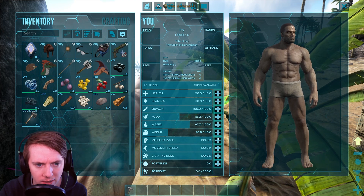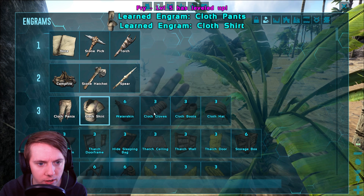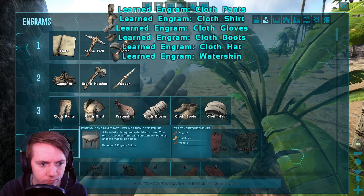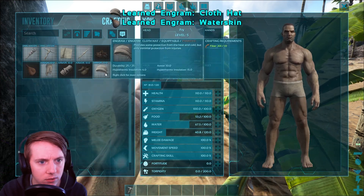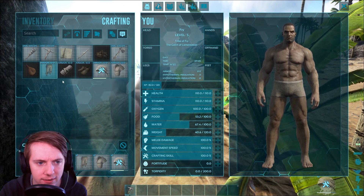Let's go into stamina and we'll do another one in weight. We'll get the cloth clothing, of course. We'll get the water skin. Go back here. Obviously we'll make the hat, shirt, and pants.